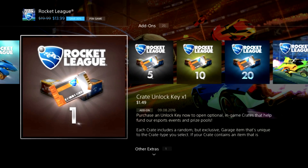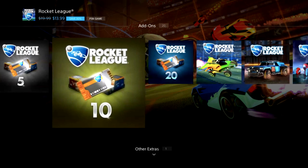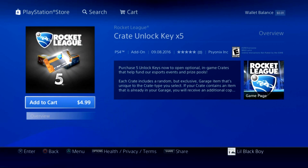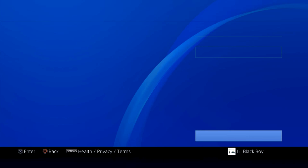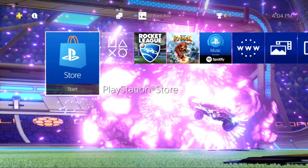Then go down to the add-ons and scroll all the way to the keys section. You can see the options: one, five, ten, twenty keys. I'm going to start with five. Press add to cart, then proceed to checkout, and press circle all the way through really fast.